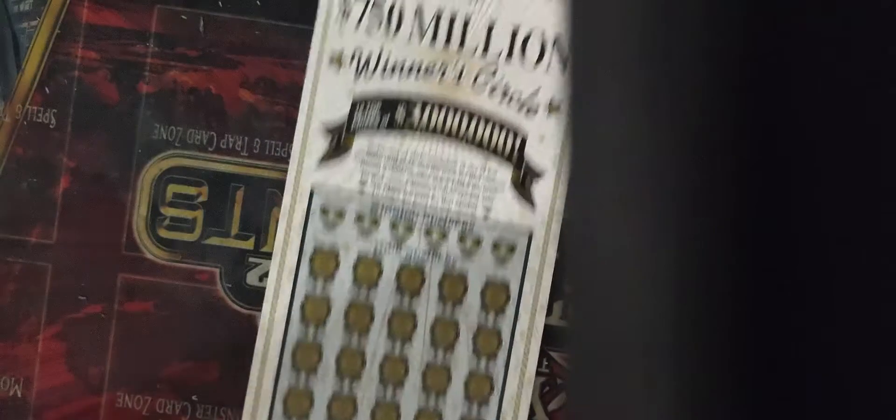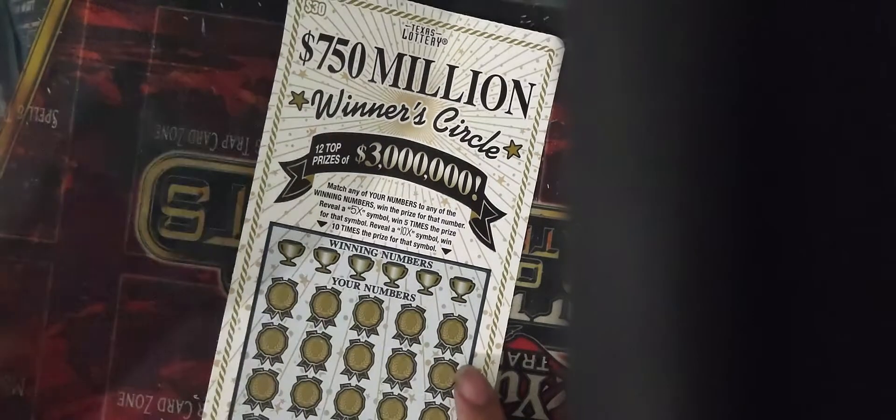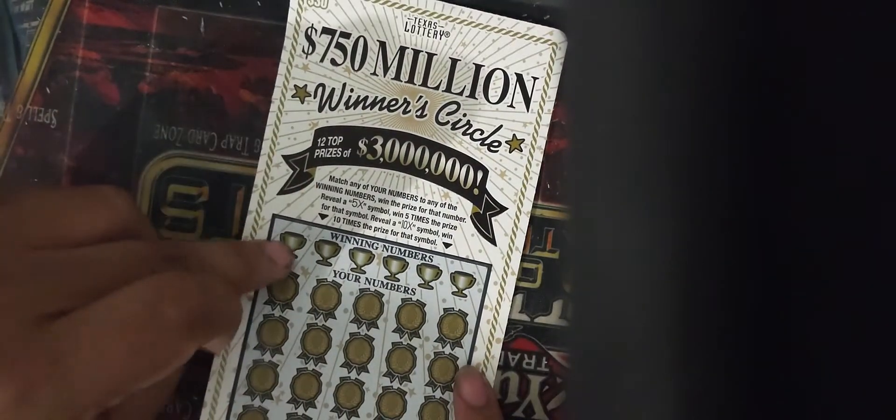Now we have the last one — the $750 Million Winner's Circle. It's either matching numbers or you get a 5 or 10, plus there are quick bonuses on the bottom. Our numbers are 35, 33, 46, 3, 37, 4, and 47 — a lot of odd ones.